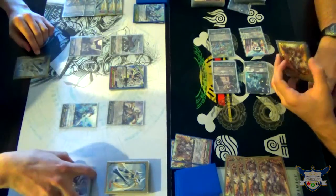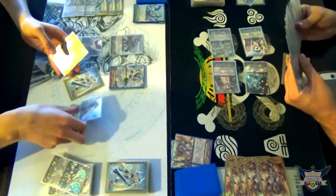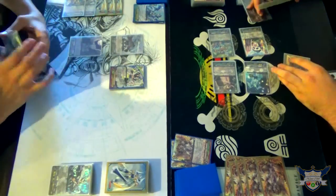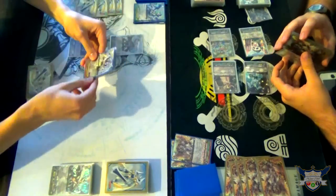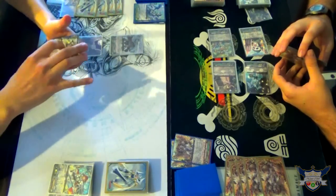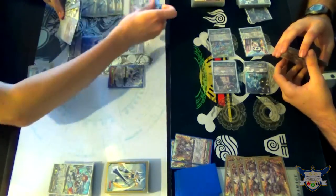Oh yeah. It's fine. Actually look, I forgot I wanted to use his axe skill first. Counter Blast one, Soul Blast one. Wait, are you doing stride skill? No — his active though, once per turn. Oh, okay. Flip up the G unit. And you can call 2.